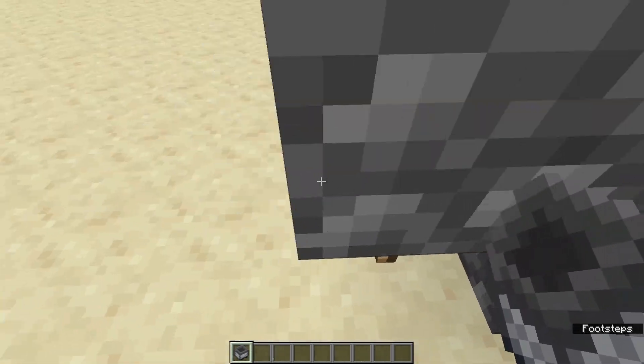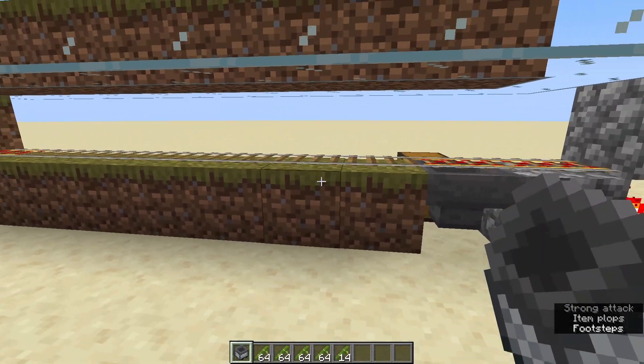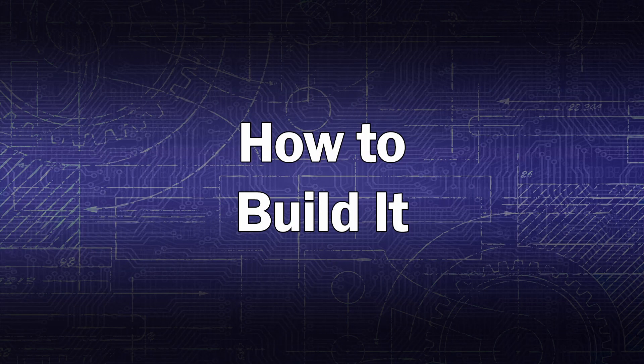Now if you've got a big farm and it's producing a lot of items, you'll see that there will be some left over at the top there and this is what we're going to try and remedy. Now if we take a look in here, you'll see that the hopper minecart only deposits two items into the hopper per pass and that is just way too slow. It means that it's not going to be able to collect all of your items, they're going to despawn and your farm is going to be very inefficient. So how do we solve this? Simple, we're going to make a hopper minecart unloader.